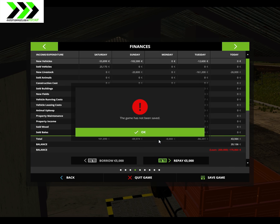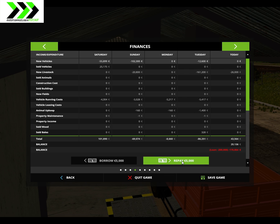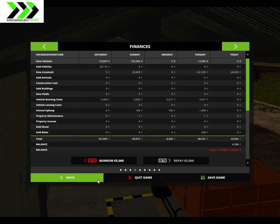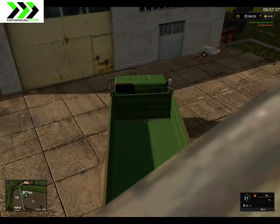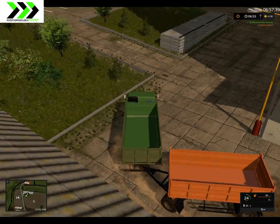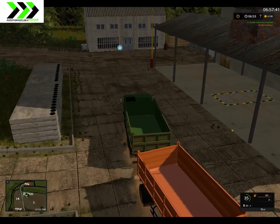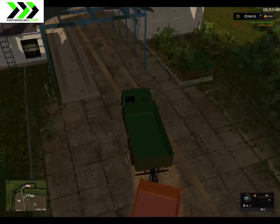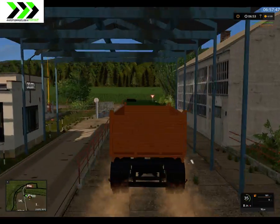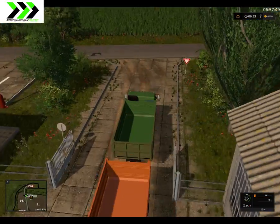We got 29,000 from the sale so we could actually repay a bit of money. We have 175,000 in loans, so harvesting fields eight, nine, twelve and thirteen will bring that debt down a bit.